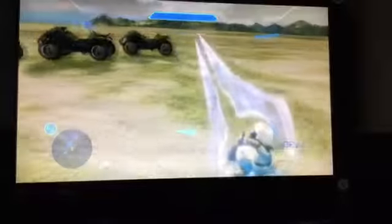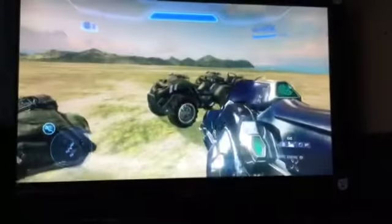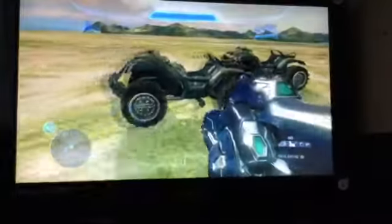We have got the Covenant Sniper, the Beam Rifle, and one of the two Covenant melee weapons, which is the Energy Sword — which is a one-hit kill, and two strikes to destroy a Mongoose. With the Beam Rifle it's a one-shot headshot and a two-shot body shot.